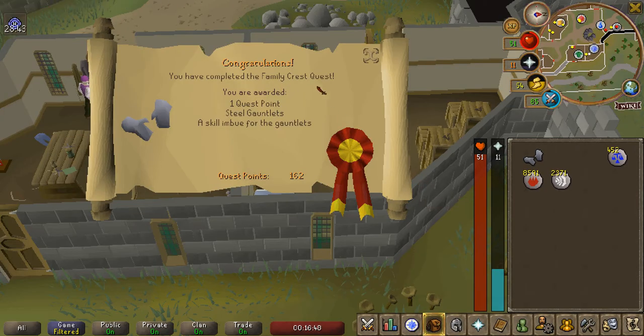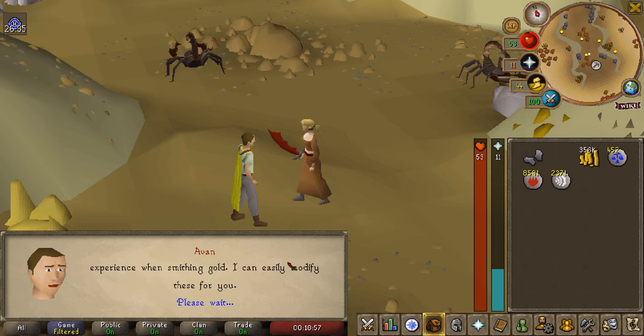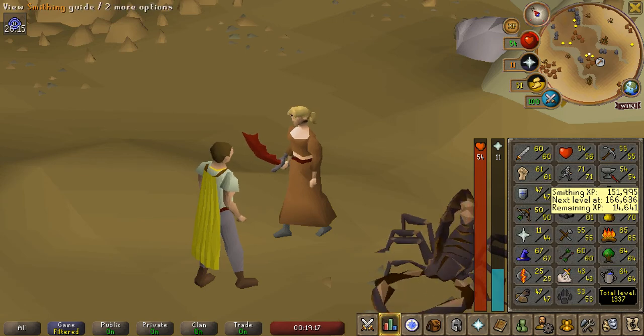There is the Family Crest quest completed - one quest point, the steel gauntlets, and then a skill imbue for the steel gauntlets. We'll come to Avan over here in the Alcurad mine and get the goldsmithing gauntlets from him. So now we'll get double XP when smelting gold bars, which is great because I think that's what I'm going to do to get up to 60 Smithing.